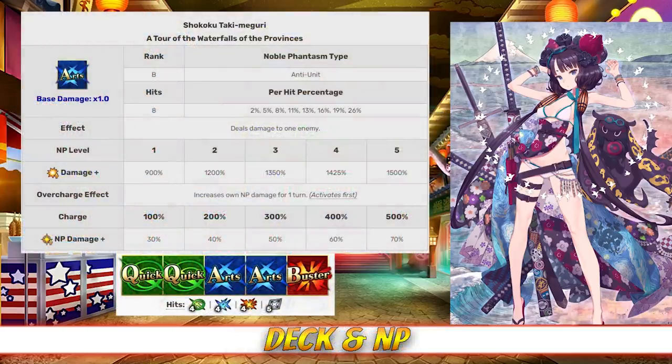Moving on to her deck and Noble Phantasm, Hokusai has an Arts Quick deck with Quick Quick, Arts Arts Buster, and an Arts Noble Phantasm. Her Noble Phantasm is Shokoku Taki Meguri, a single-target Arts attack that deals damage to one enemy with between a 900 and 1500% damage modifier depending on level, and it also increases her own NP damage for one turn between 30 and 70%, depending on overcharge.